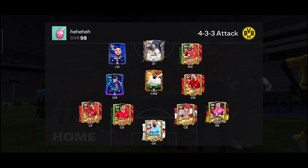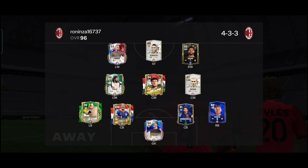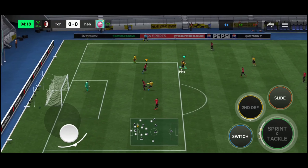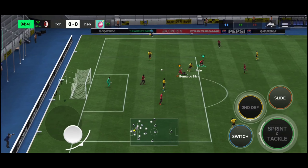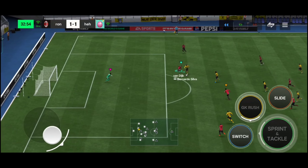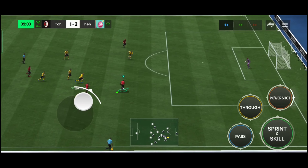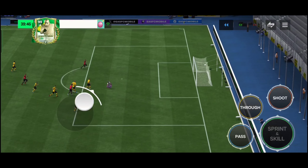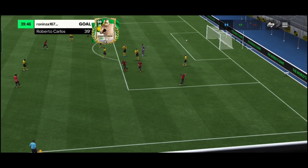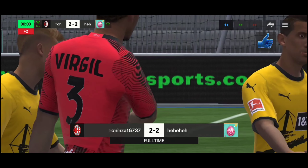Their team is good. At the 4th minute they score a goal. At the 23rd minute, Carlos helps R9 to equalize the match. At the 33rd minute they again score a goal. At the 39th minute, Roberto Carlos showcases his power shot and scores a goal. At last we draw the match, therefore there will be no discard in this video.